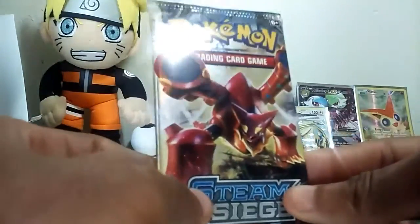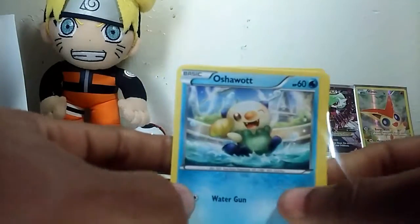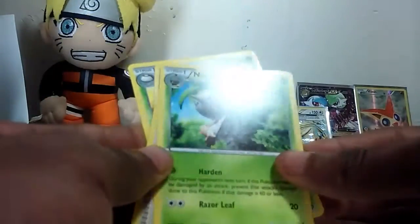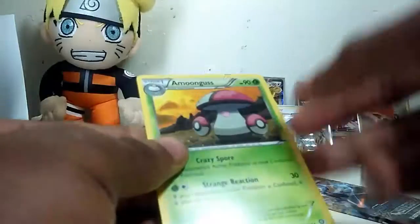We got two more packs - we got the Volcanion pack and the Mega Garza pack. I don't care if we get anything else because we did absolutely amazing. We got Oshawott, Nidoran Milk, Boongus, Manki, a Kling, an Armor Fossil Shield, a Nuzli, a Pokemon Ranger, a Captivating Pokeball Reverse Holo Rare, and a Moongus.